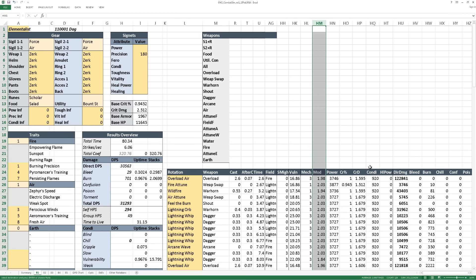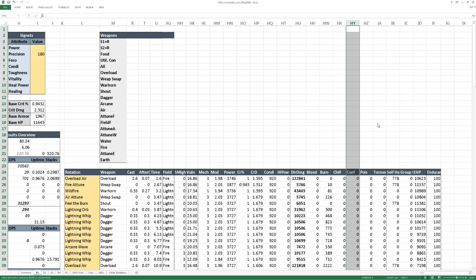Next are your damage modifiers, which are dynamically calculated based on your skills, your traits, and your gear. Your power — which with the current assumptions assumes 25 might, and for Elementalist also depends on your trait lines and the percent of the skill's duration that is in fire attunement. Then crit chance, crit damage, condi stats; toughness and vitality are hidden. Then healing power so you can see its effect on your healing calculations. The damage column shows direct damage, bleed damage, burn, chill damage (important for Necromancers), confusion, poison, and torment.